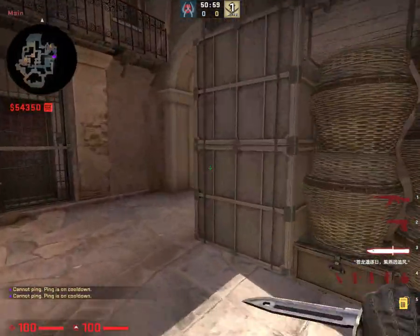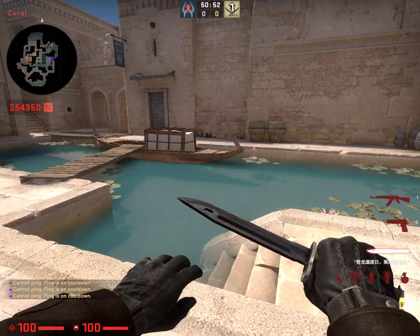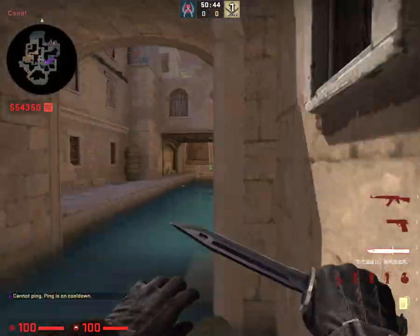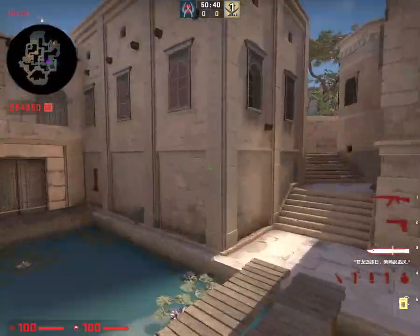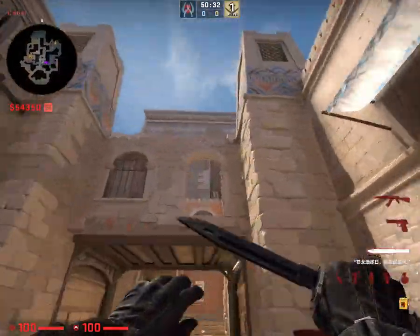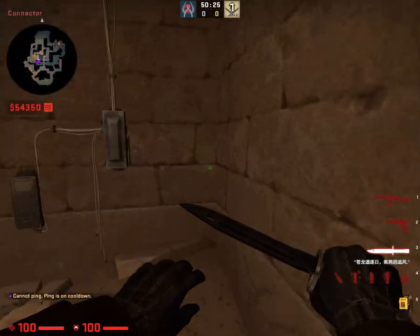A-Main. Canals — let's split this up. That's boat as well though. If we're pushing up A and there's someone out, we can call this area boats. A-Main, remember boats. Canals. Bridge. Let's keep going in a smooth motion. Cave. Cave right side.